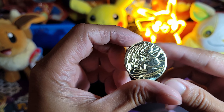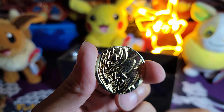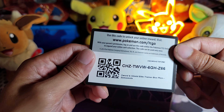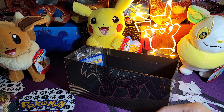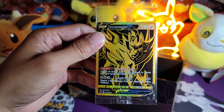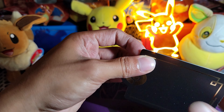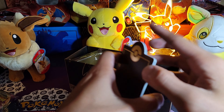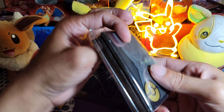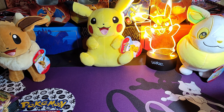Oh there's the loose coin that goes in the bag — that was missing for a second. It just was not in the bag at all. And we got a code card. We got the promo Zamazenta V. We got some dividers that are pretty clean — simple but clean. And then we got some sleeves. That is it for the Zamazenta ETB Plus.